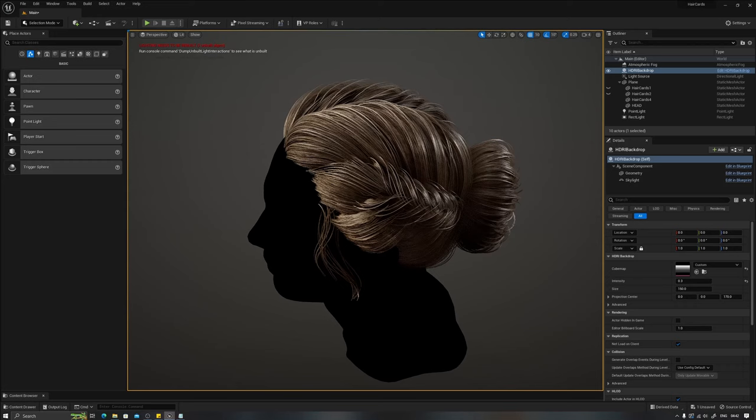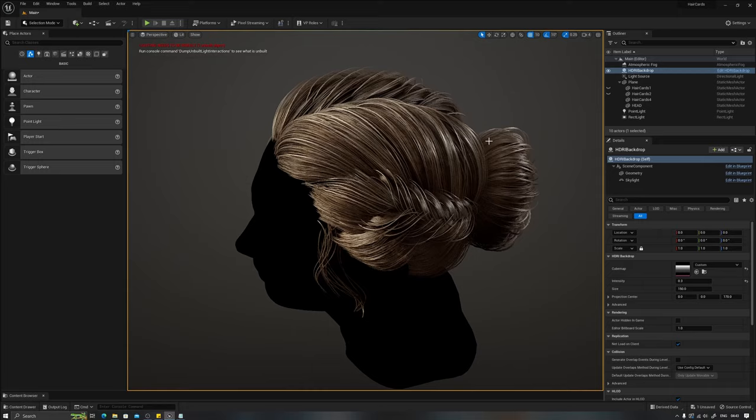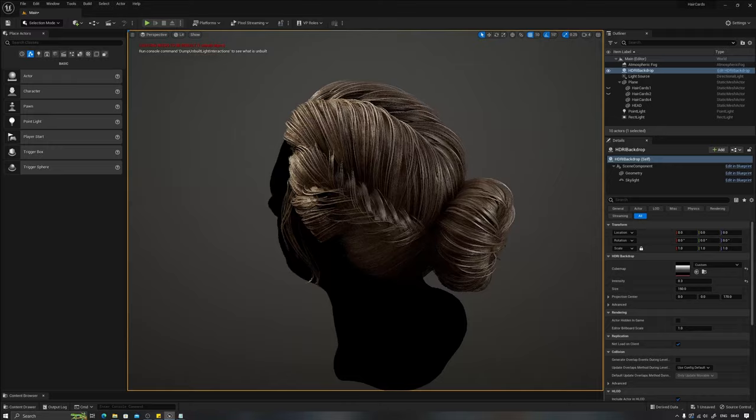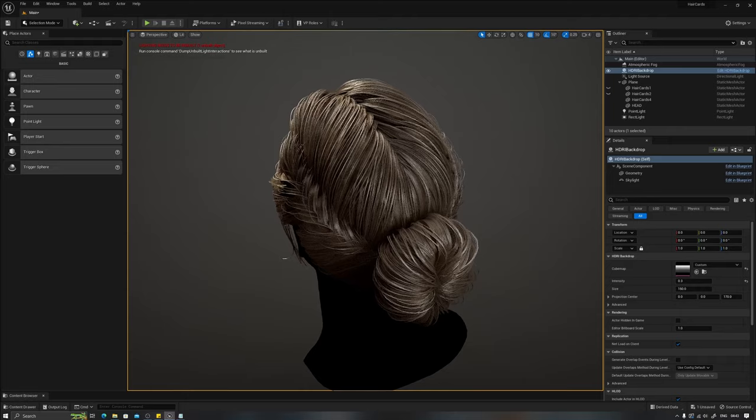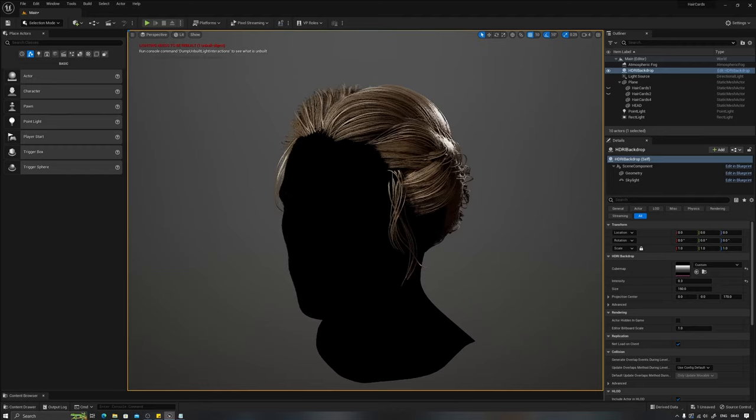The third will be a completely different technique where we create volumes first and extract the hair cards from them. It's kind of tricky to explain without showing it, but it'll be more volume-focused rather than manual card placement focused.